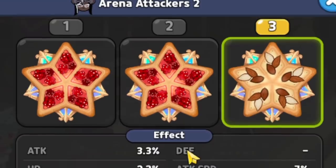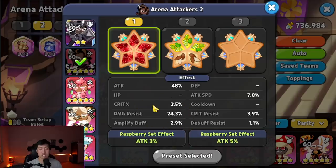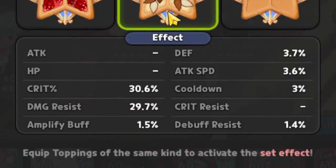For toppings: Dark Choco gets five solid almond, focusing on damage resist as the main stat, with crit resist also important — attack speed and cooldown are optional. For Caramel Arrow, I'm trying two different builds: first, five searing raspberry with about 25% damage resist and the highest attack speed; second, three juicy apple jelly for crit plus two solid almond for extra damage resist.